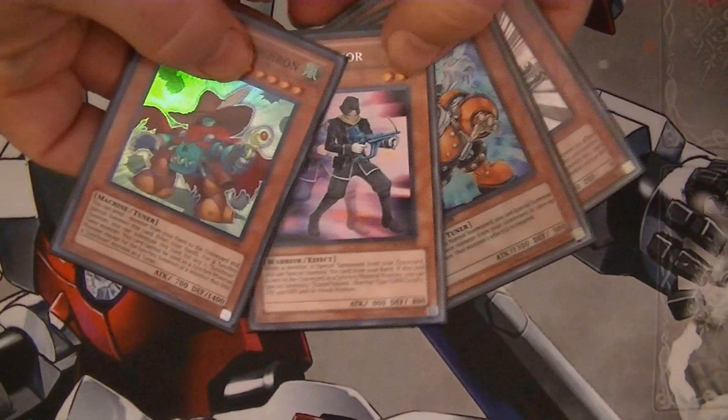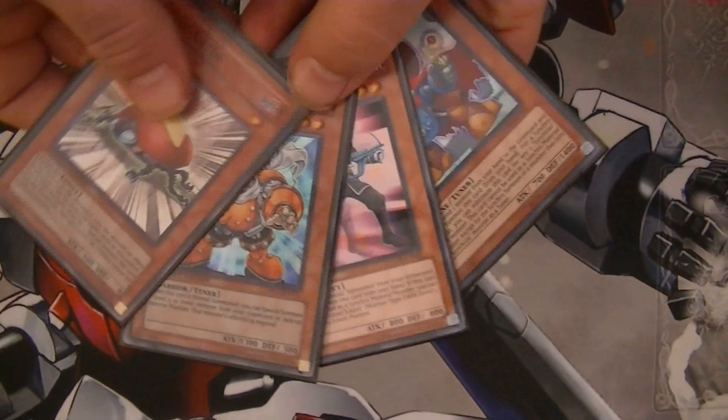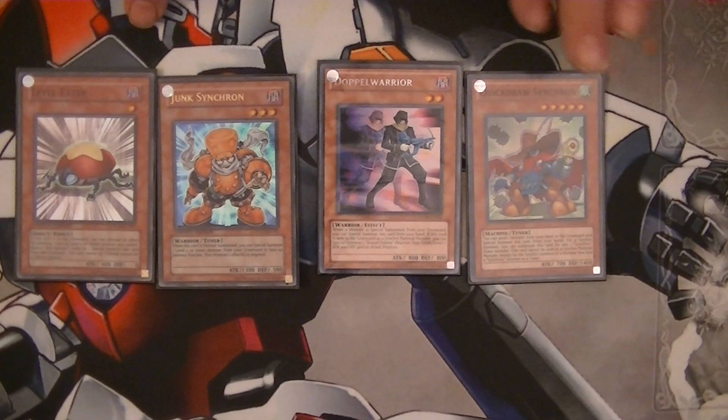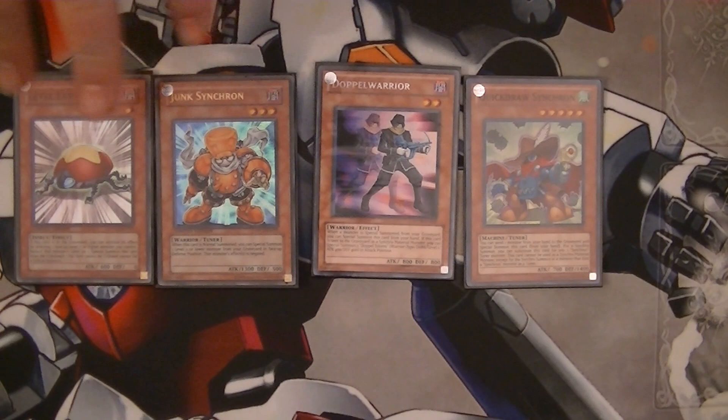For the first combo, all you're going to need is these four cards: Quick Draw Synchron, Doppel Warrior, Junk Synchron, and Level Eater. If you have these four cards in your opening hand, you have Quasar already. It's not too hard to get these four in your hand either. Most Synchron decks play three Quick Draws, three Junks, and usually three Level Eaters, and a lot of Quick Draw decks play two or three Doppel Warriors, so you should be able to draw this relatively easily, usually in your first hand.